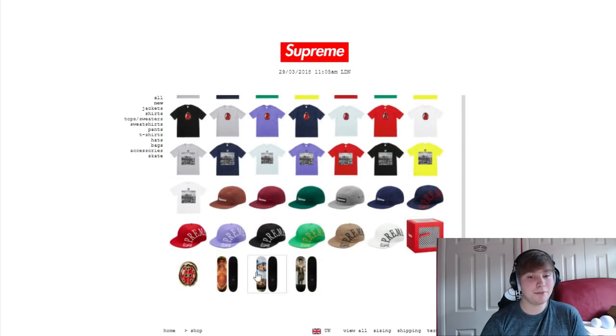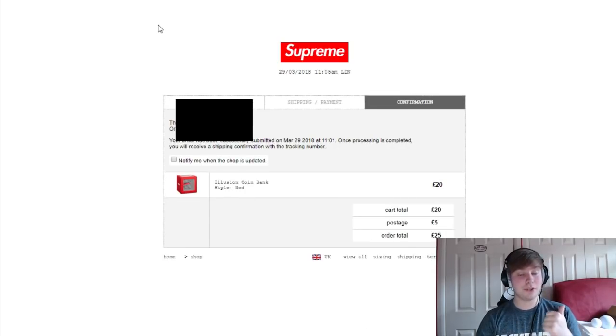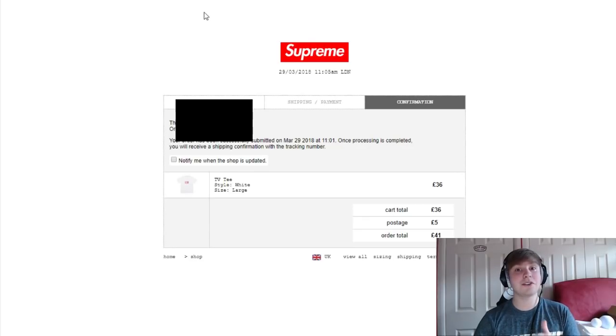Everything will probably go within the next half an hour, so if you're going to be copping anything, make sure you cop it quickly. Let's go through our cops: we checked out on the coin bank, the TV tees white large — I should have gone for the light purple, but I thought it was a navy blue colour coming out; it was actually purple and the lighting didn't show it. But we checked it out still. And then we got the Diamond Tee white medium for the friend slash subscriber.